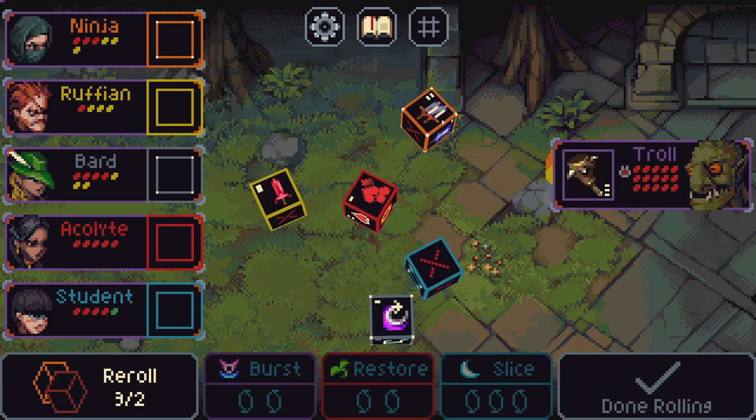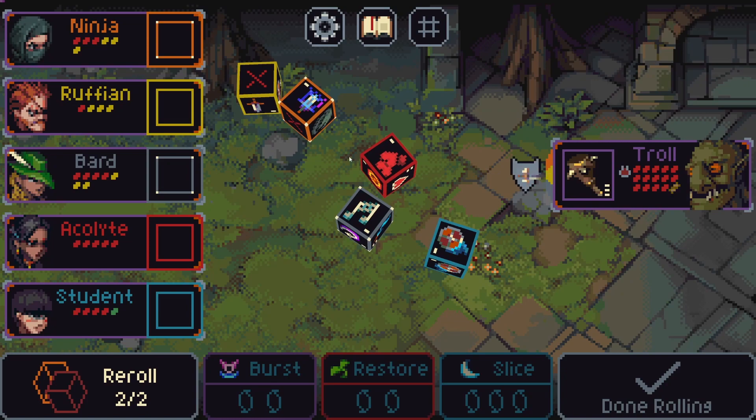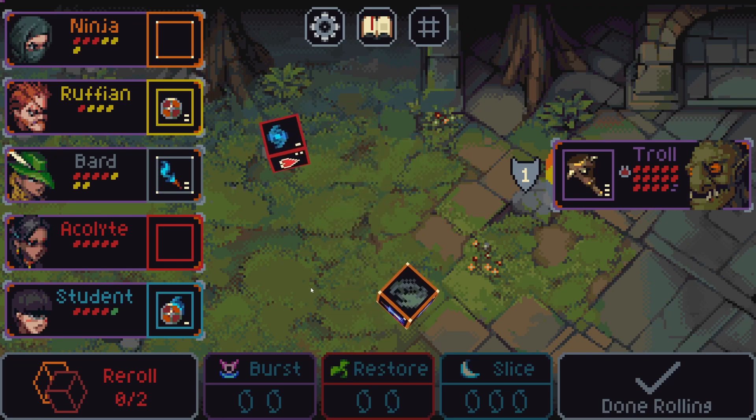Two damage double sides, good — five damage. Let's roll. This is what I meant. And get two mana. Two shields are gonna be really good.